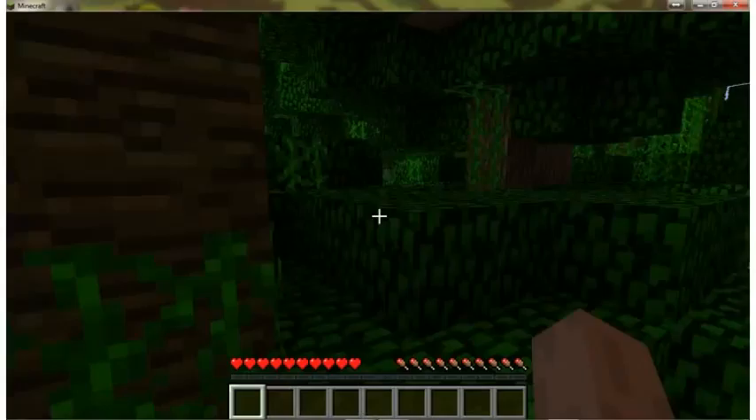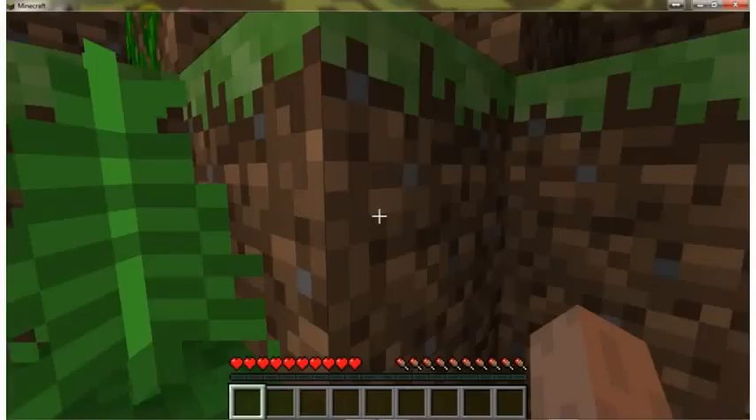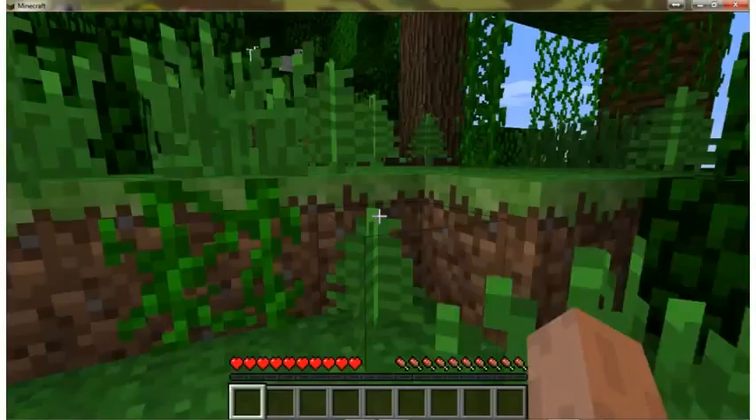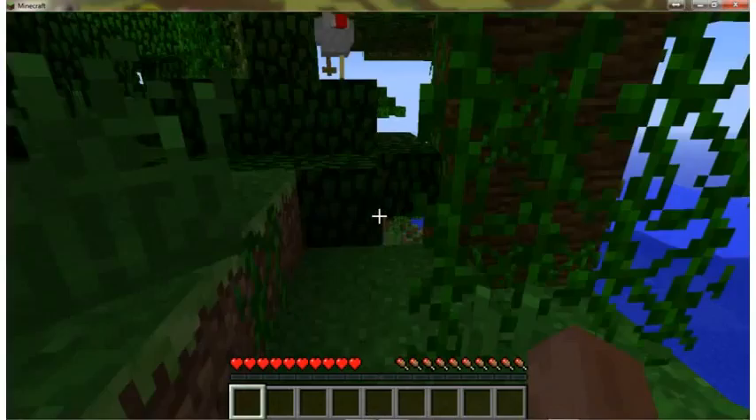As we walk around, you can see the extensive amount of blocks and materials that can be collected. You can see a bunch of large trees, and you would think that just with blocks you can't do much, but the amazing detail that does go into Minecraft is quite extensive. Hopefully we get out of this jungle soon — the jungle biome is not very great for starting a review because you don't see very much.